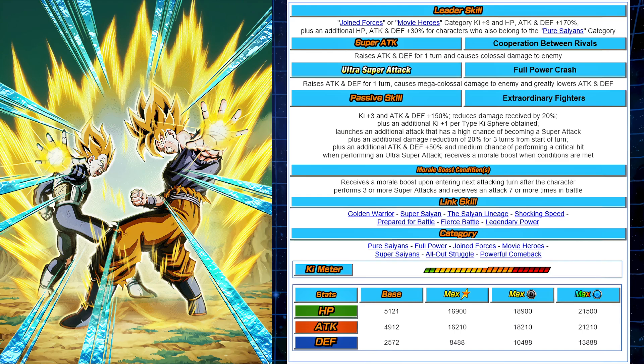Having that 200% there, I'm very happy they didn't really limit it — like maybe Super Saiyan or something even worse for the 30% boost. Pure Saiyans gives you a lot of options. The super attack: the 12ki is Cooperation Between Rivals, which raises attack and defense for one turn and causes colossal damage. The 18ki is Full Power Crash, which raises attack and defense for one turn, causes mega colossal damage, and greatly lowers the enemy's attack and defense. That's very useful for Super Battle Road.